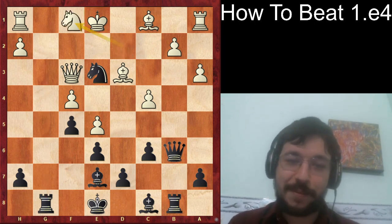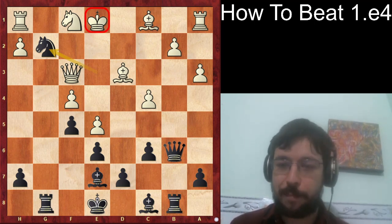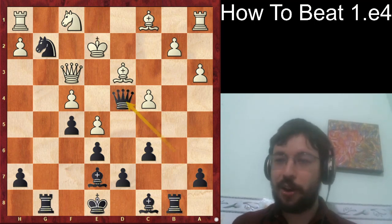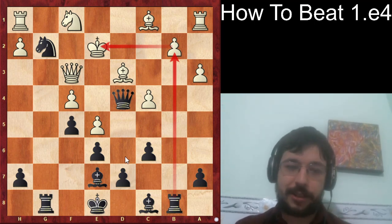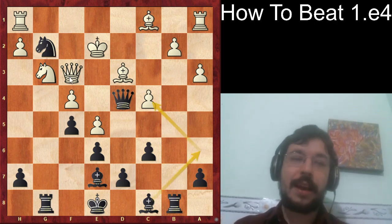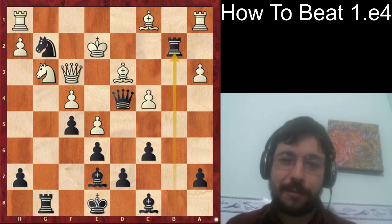Aronian tried to keep the structure solid with g3, but after g takes f4, g takes f4, and rook g8 taking the open file, the white king is caught in the crossfire. After knight f1, Black played knight g2. Aronian tried king to e2 — going for the Bong Cloud after all — but after queen d4 this is not a good Bong Cloud because you're threatening to crash through on b2. The game continued with knight g3, trying to corral the knight on g2, but Black played the winning move rook b2.